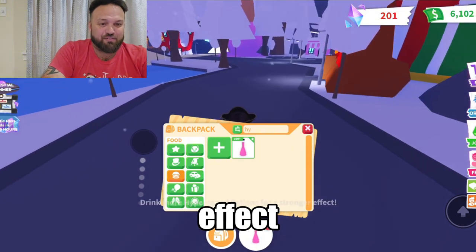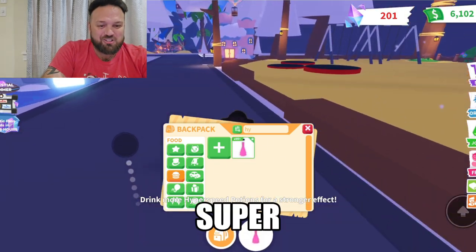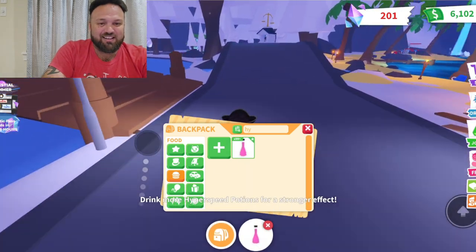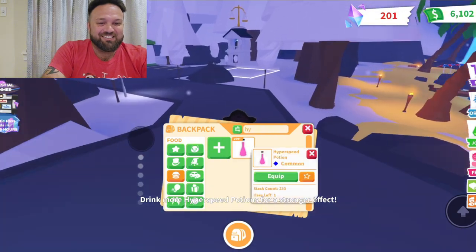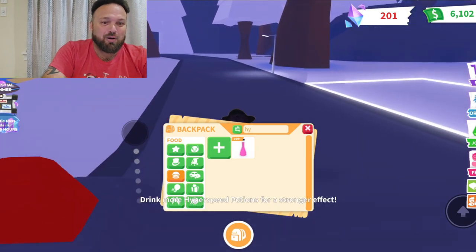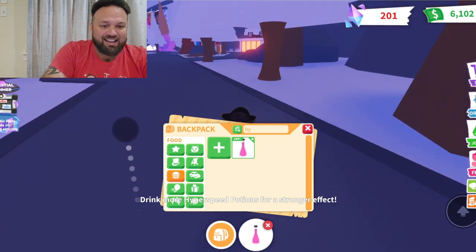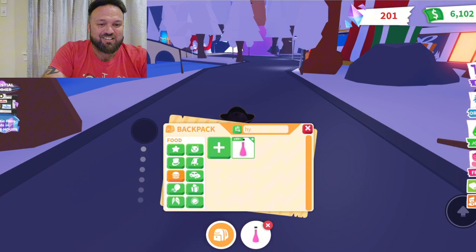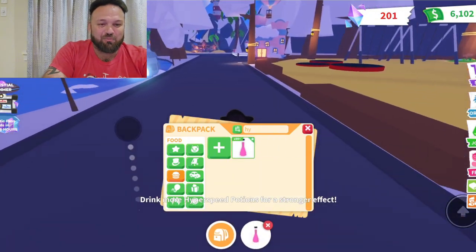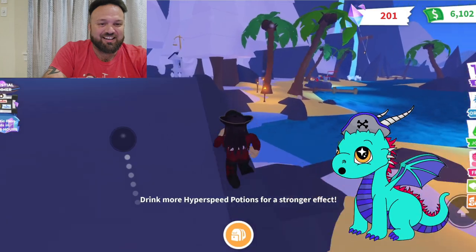As I drink each one it says 'drink more hyperspeed potion for a stronger effect,' and that effect gets super super intense and strong. You can tell how much faster I'm already going just by looking at the camera — it's becoming a little more difficult to control. This is probably a lot faster than the fastest vehicle in Adoption Island right now. It almost looks like my little head is trembling from how fast I'm running!